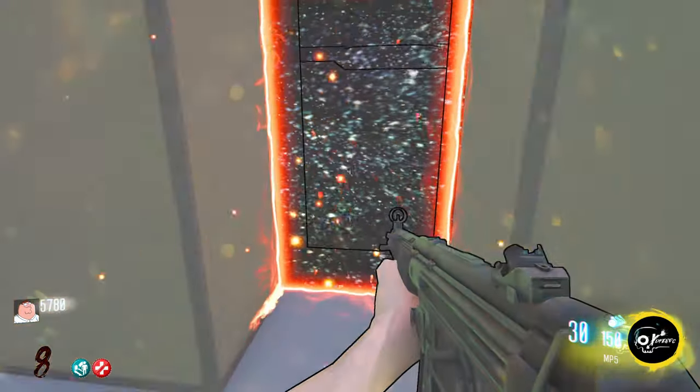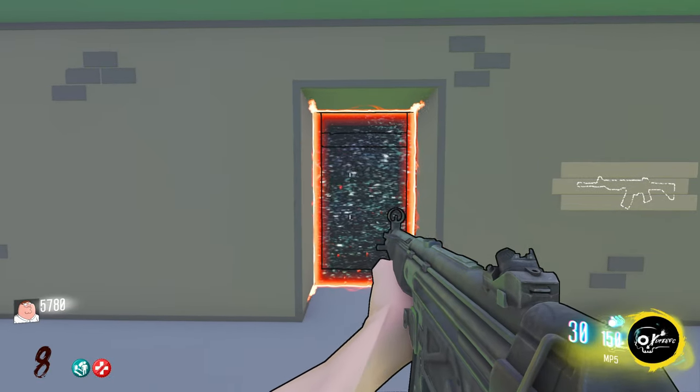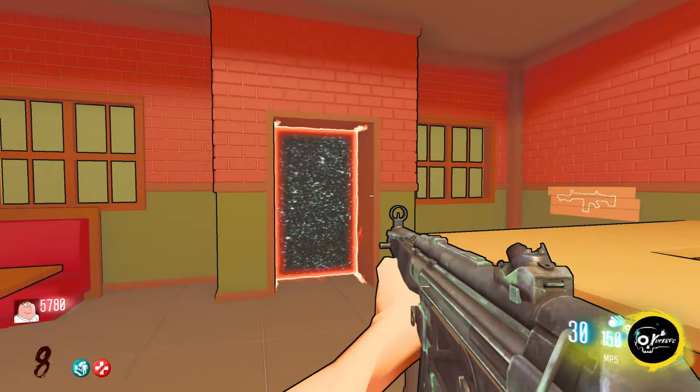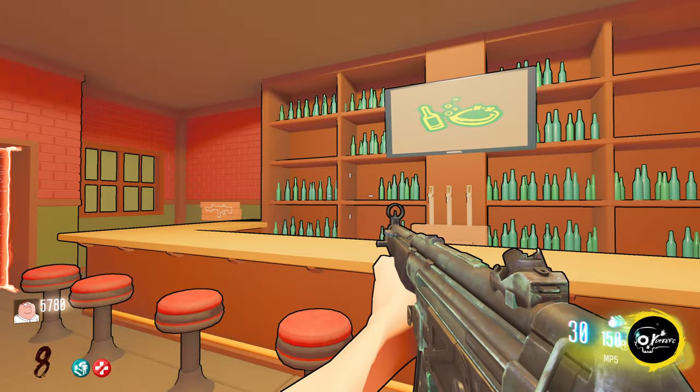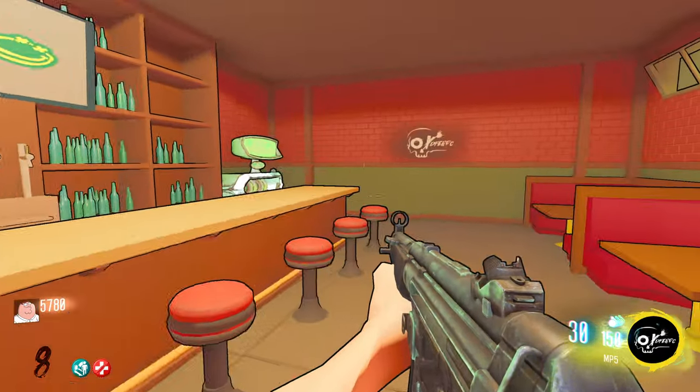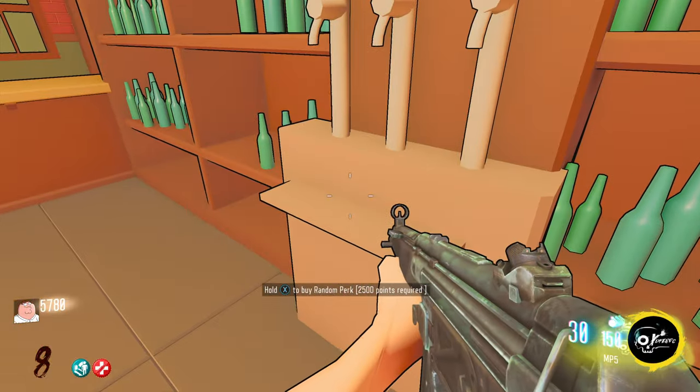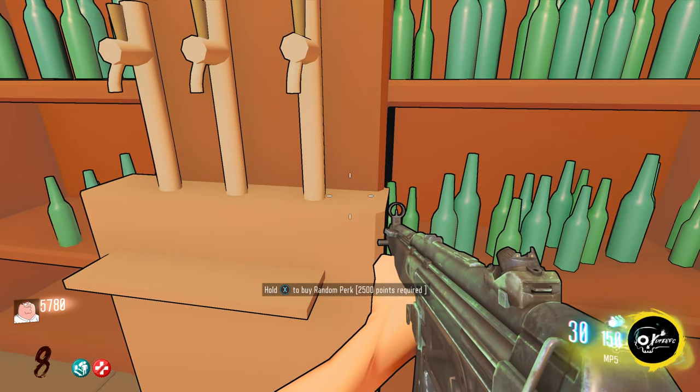That's two keys, and down in the basement there's a door that has two keys. Oh, we're at the Clam or something - we can pack-a-punch! Do I really want to pack-a-punch this though? There's also a buy-a-random-perk for 2500 points - I kind of want to get other perks first.